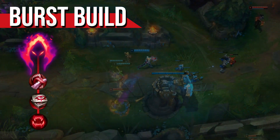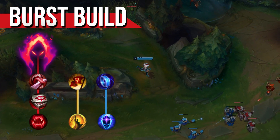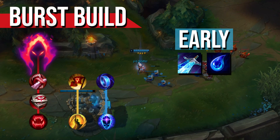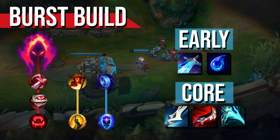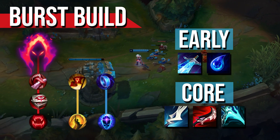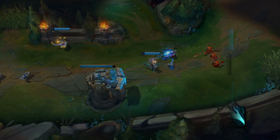With the Duskblade build you'll want to take Dark Harvest instead of Conqueror, and either Precision secondary or Sorcery with Manaflow Band and Transcendence. You'll start with a standard Sheen and Tear rush, then build Manamune into Duskblade, followed by upgrading your Sheen into Essence Reaver. This build deals a little less extended damage due to the loss of Conqueror, but it will be far more of a threat towards squishy targets with plenty of one-shot potential.